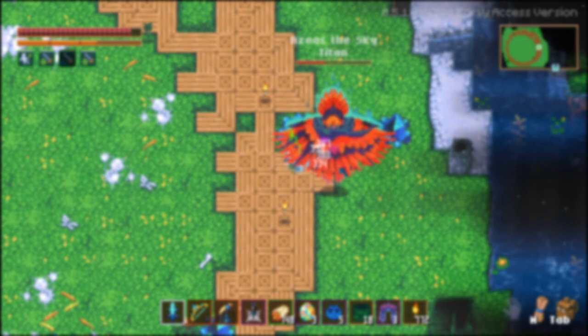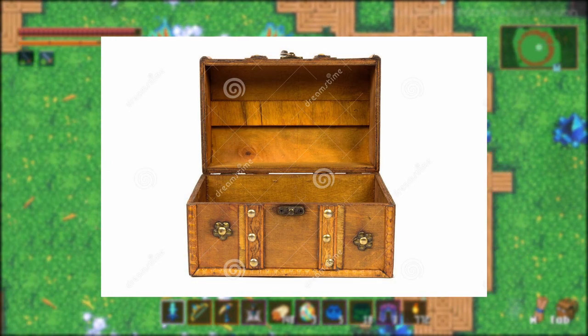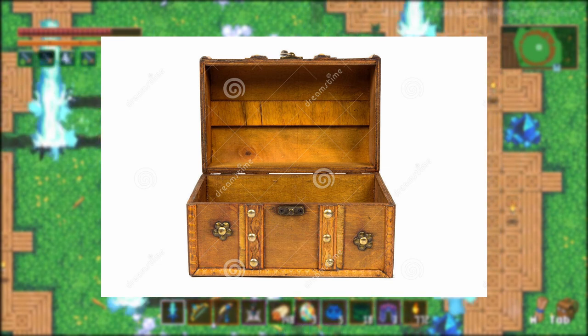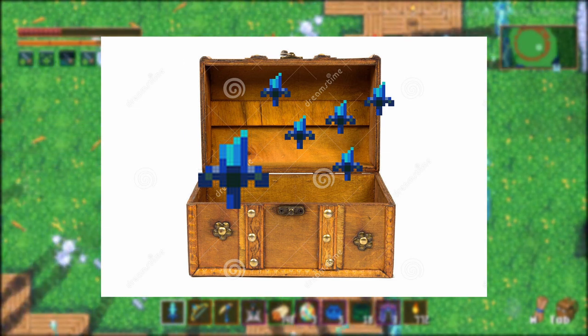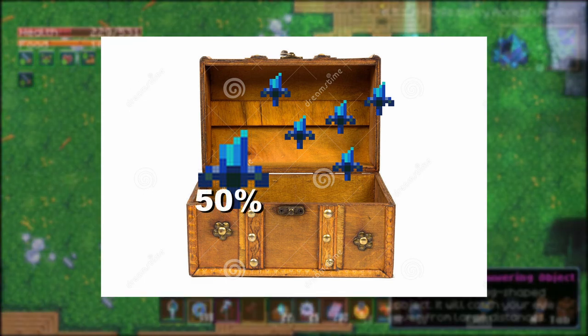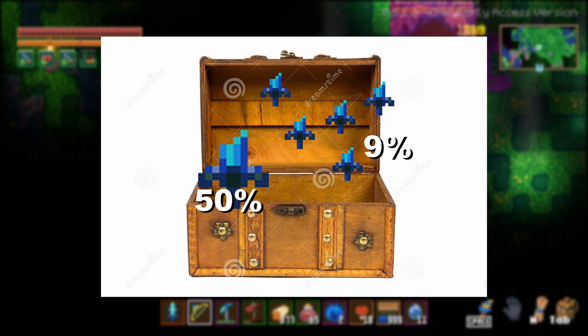Boss rolls are a bit unusual, so let me explain them quickly. Boss drops work on a system called a roll, where an item drops out of a pool of possible rewards. Bosses have one main roll, and then a variable amount of extra rolls that each have a lower chance. The number of boss rolls is increased by 1.5 times on hard mode, so a boss could have a primary roll chance of 50% for an item.